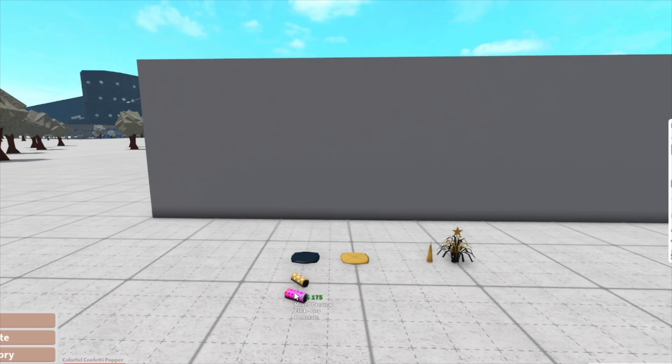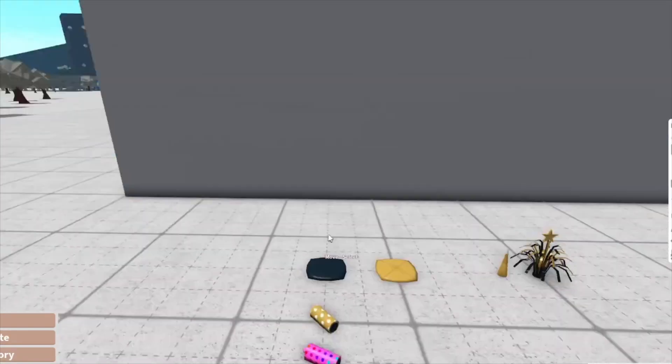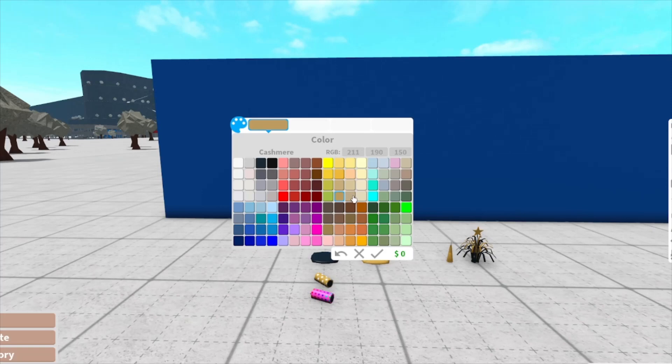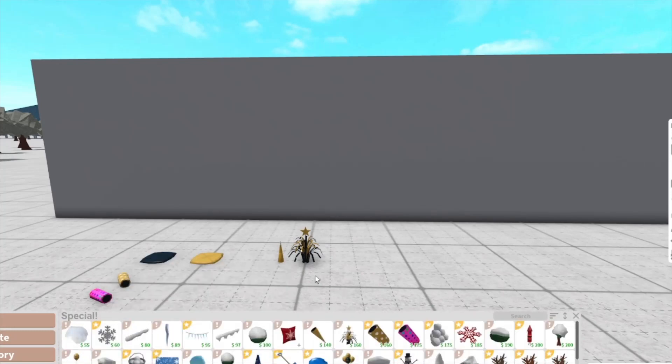Then we obviously have the confetti poppers from last year and you can color them anything you want. In my opinion, I like this one better than the rainbow one — this one has polka dots and that's much cuter.